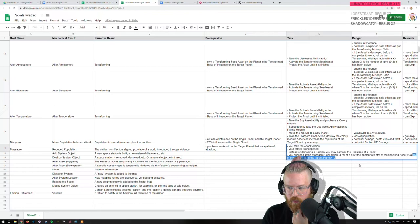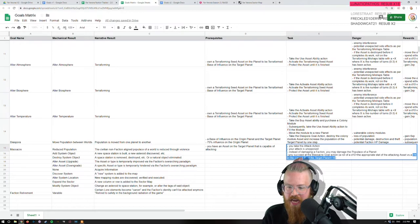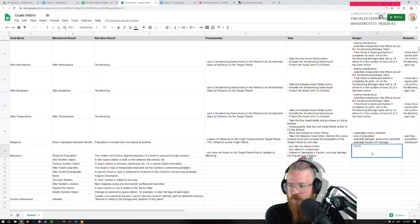The civilian, non-faction-aligned populace of a world is reduced through violence. Prerequisites: you have an asset capable of attacking — it's like you could attack a faction but you choose not to. You take the attack action — it's unopposed. Instead of damaging the faction, you may damage the populace of a planet. This is a d10 plus the appropriate stat of the attacking asset versus a TN of the current TL plus 10.